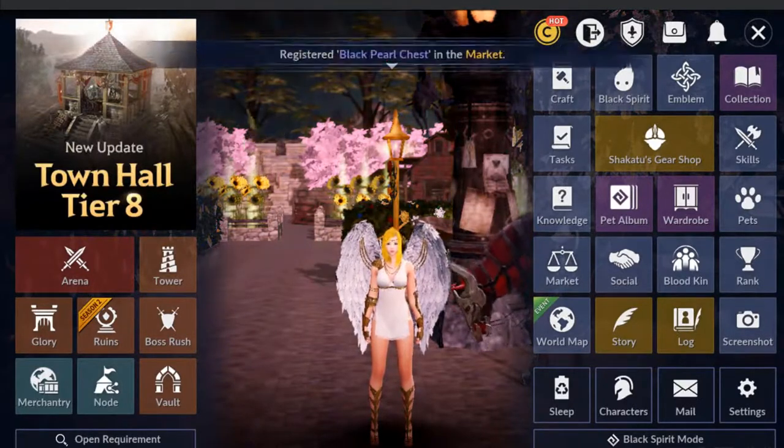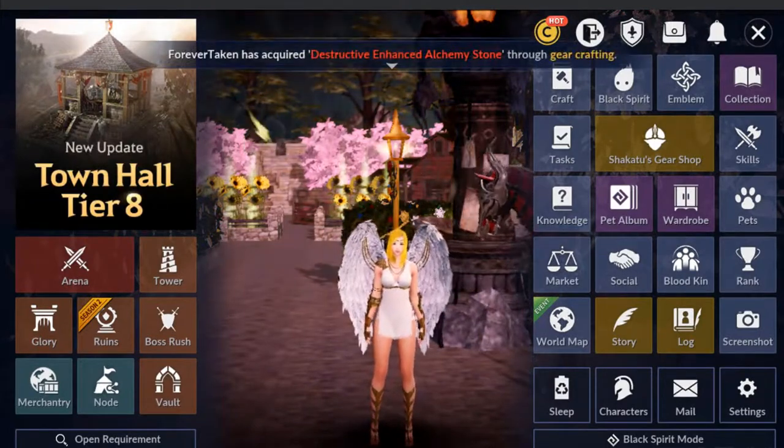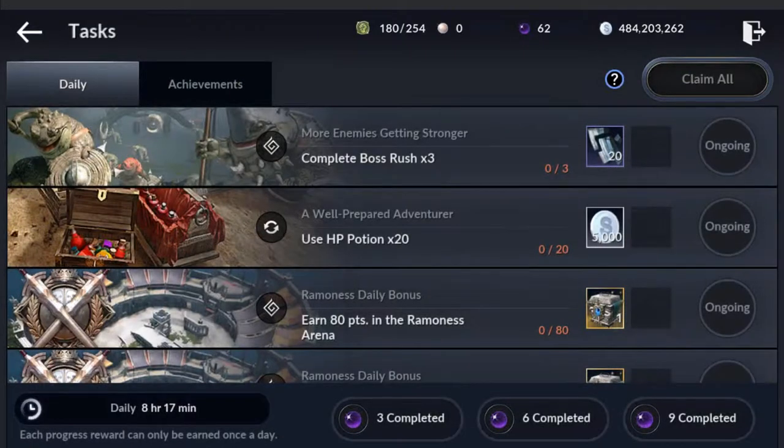The second one right below Craft is called Tasks. I'll go ahead and go into this. What am I looking at? Well, these are quests that you can do — daily quests to knock out, and achievement quests.